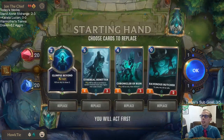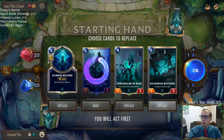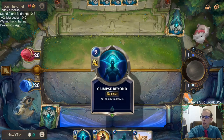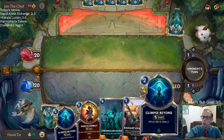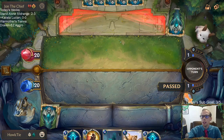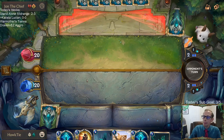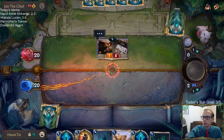Draven-Ezreal later today will be our last deck of the day — an aggro deck. We're going to fool opponents who think we're playing a control deck since we're running Draven-Ez. We'll keep the Chronicler. I want to draw the Undying or Cursed Keeper. I do like Glimpse Beyond in Ezreal matchups because their deck is built around targeting your allies, so you can sacrifice an ally in response to it being targeted.